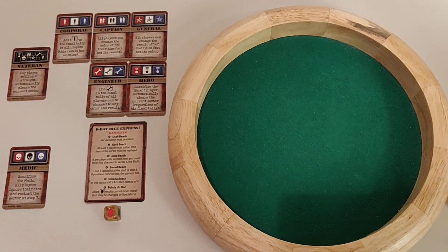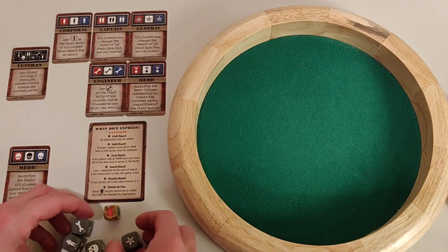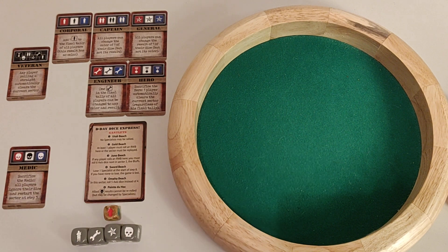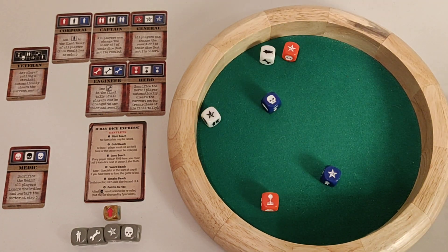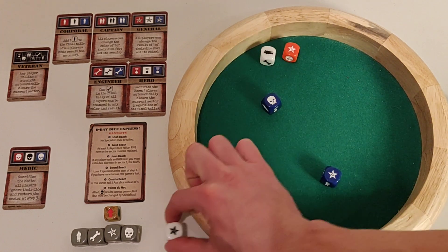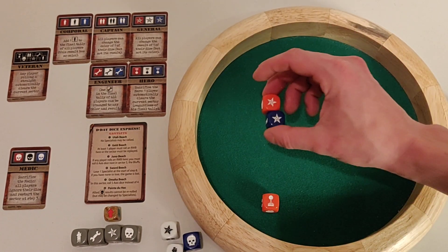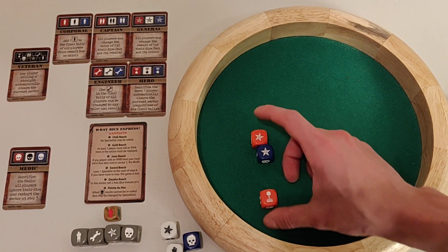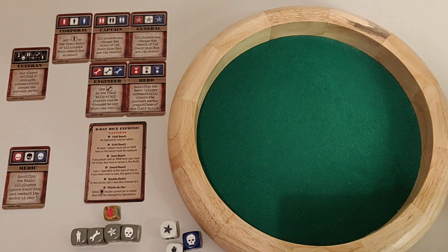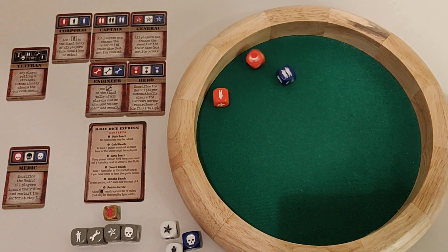We roll four axis dice for the gauntlet and get a skull, a wrench, a star, and a soldier — we need to match all of those. I roll my ally dice: got a star, skull, soldier, and a combo — but remember we can't rally anyone on Utah's gauntlet. We still need a wrench with two more rolls. After two more rolls I got the wrench, so we've cleared this stage.